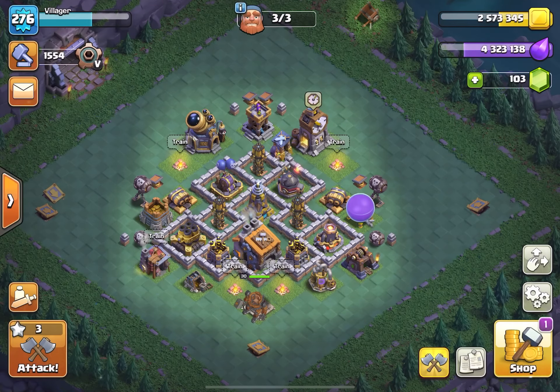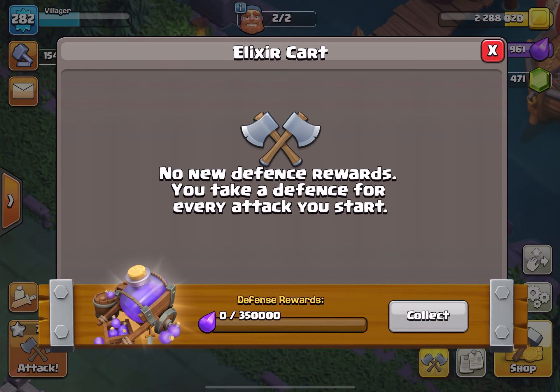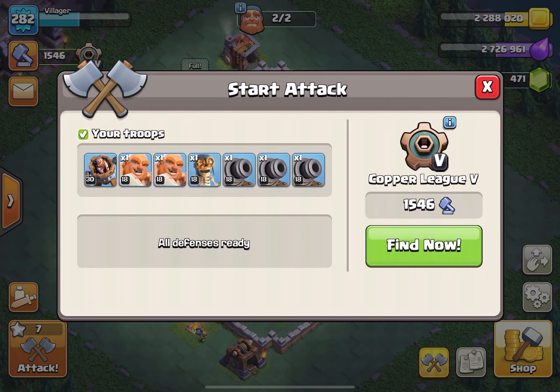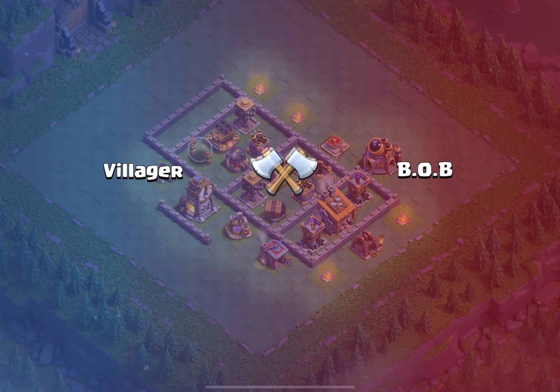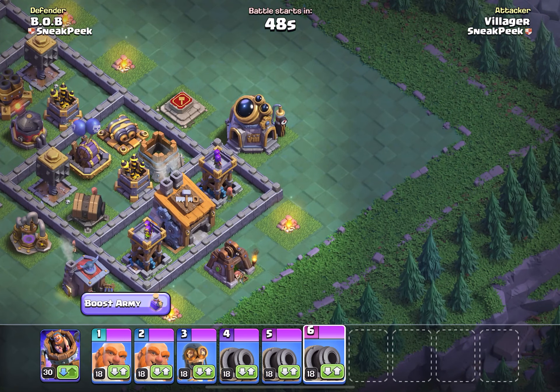The higher your league level, the more bonus loot you will earn. However, the number of stars required to earn your Builder Base star bonus will also depend on what league you are in, and will vary between requiring 7 to 12 stars to earn your bonus loot. The higher your league, the more bonus loot you will earn in the form of Builder Gold and Builder Elixir.